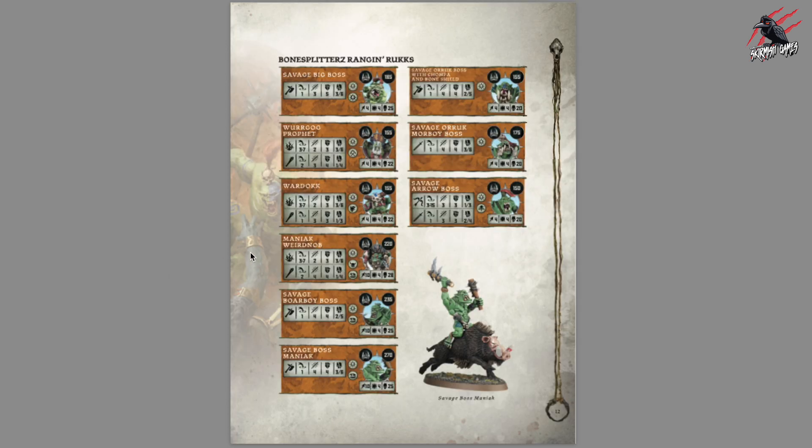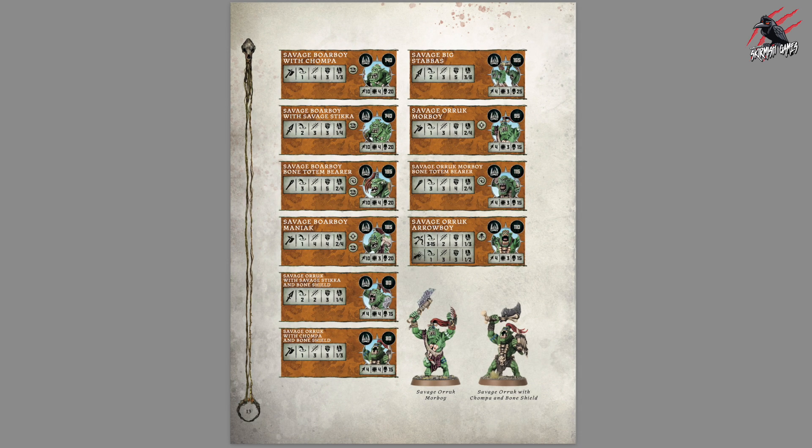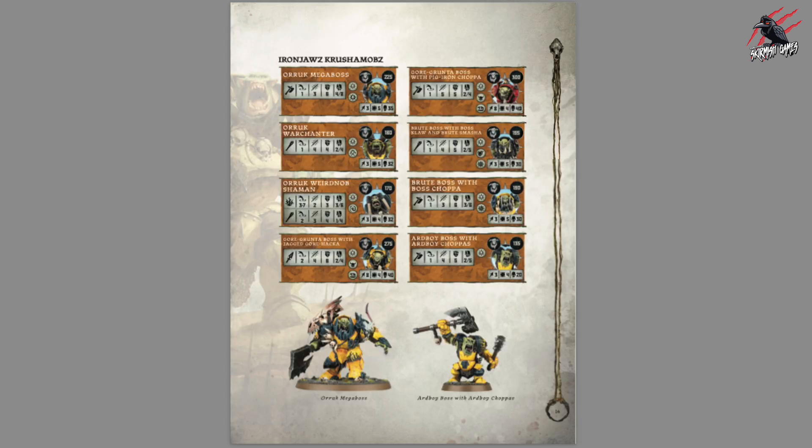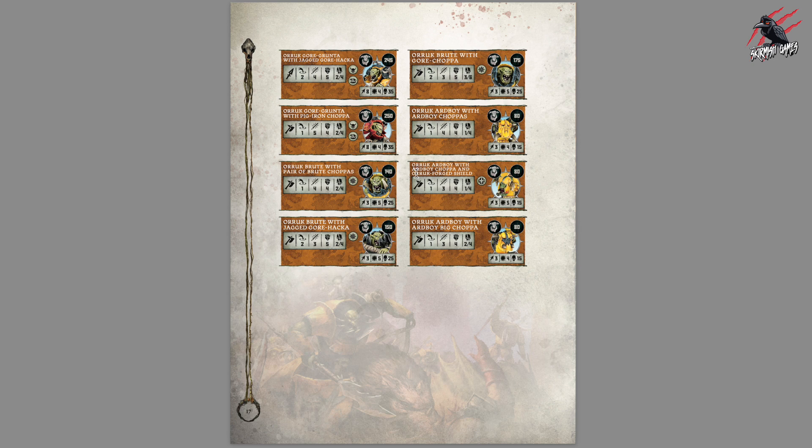We've got their fighter cards too — two pages for them. It's great to get these for free. We can print them off, cut them out and use them. Certainly better than using them on your iPad or phone because I've always liked having the proper card packs — you can put tokens on it. And if you've got multiples of the same fighter, you can easily print off more. It's also great for me when I do the deep dive warband videos, because before I had to photograph the book, cut that out and place it. Now it's going to be a lot quicker having the PDF.